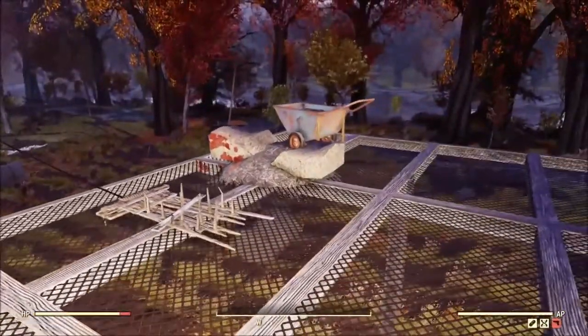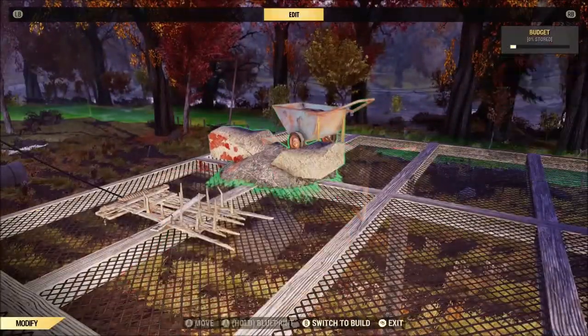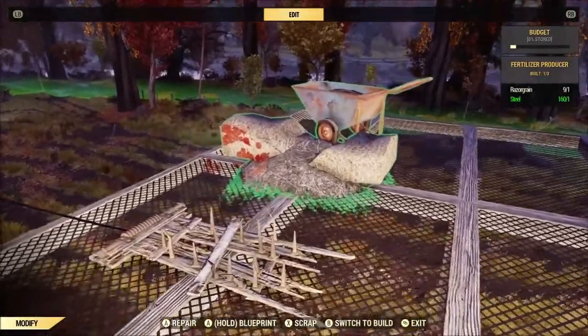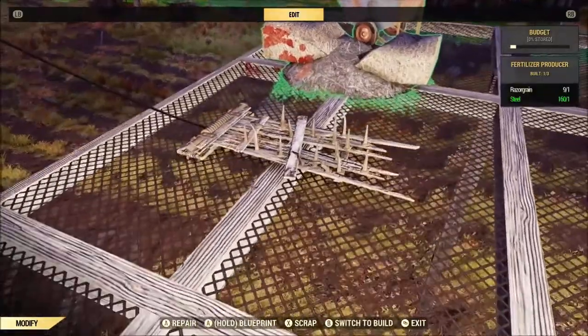Repair the trap and then magically your little brahmin spawn will just show up out of the blue, because for whatever reason it just magically vanishes when your trap gets triggered.